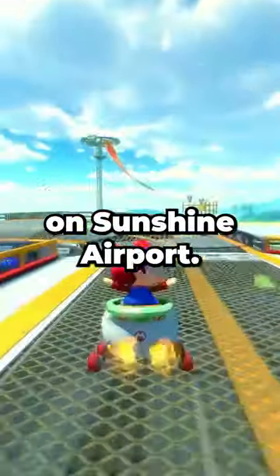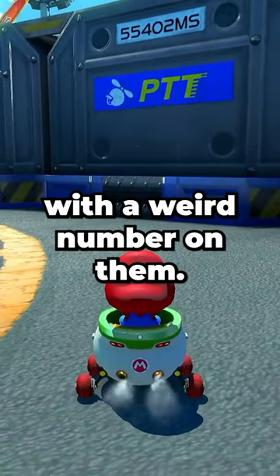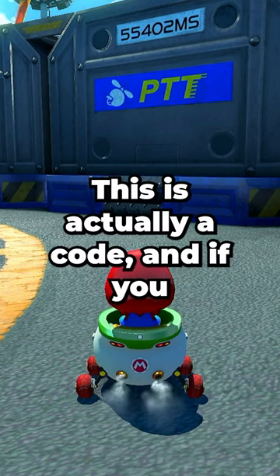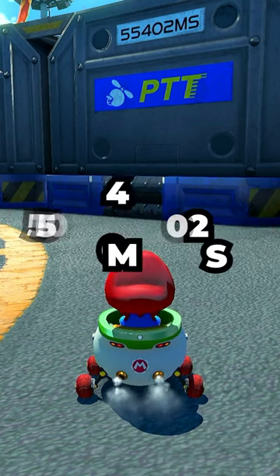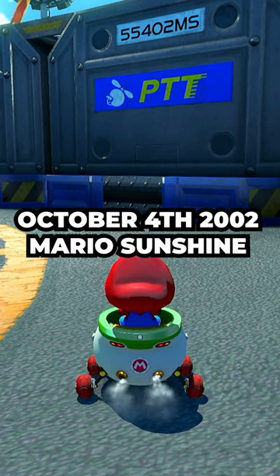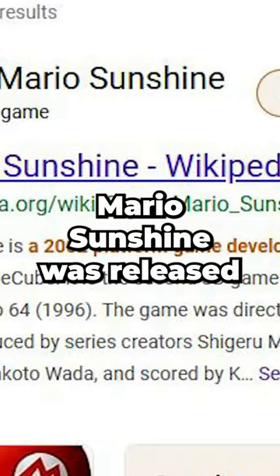Also on Sunshine Airport, underneath this part of the track, you'll find storage boxes with a weird number on them: 55402MS. This is actually a code, and if you unscramble it, you'll get 10-04-02MS, which stands for October 4th, 2002, Mario Sunshine — the date that Super Mario Sunshine was released.